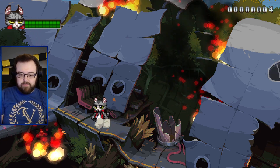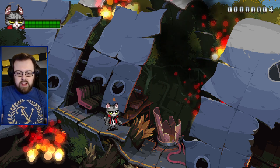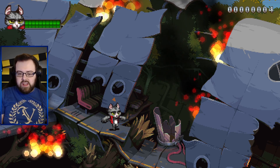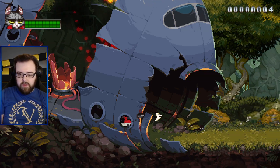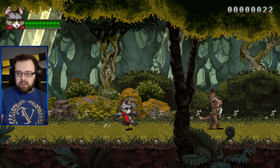We don't have anything for our circle or triangle buttons. I am playing this on PC just for reference but I'm using a PS5 controller, just for ease. Okay, we have punch and we have jump. That's it so far.